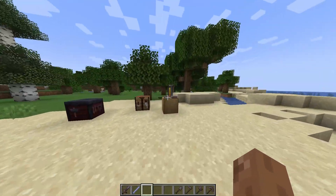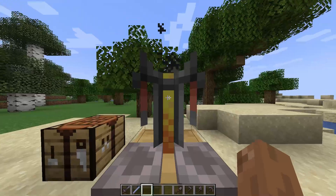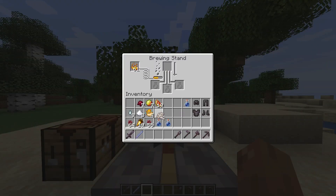First, open your game Minecraft, then open your brewing stand and right-click on it. You can see this box where you can build the potion.